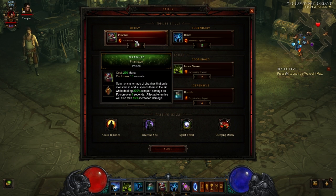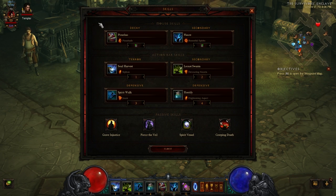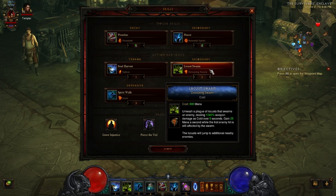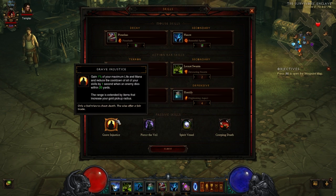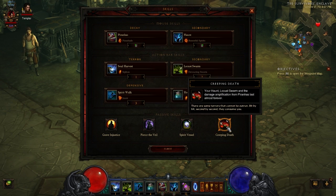For the skills, we'll go over those real quick and then recap how they tie together. Piranhas with Piranado. Haunt with Resentful Spirits. Soul Harvest with Siphon. Locust Swarm with Devouring Swarm. Spirit Walk with Jaunt. Horrify with Frightening Aspect. And for your passives: Grave Injustice, Pierce the Veil, Spirit Vessel, and Creeping Death.